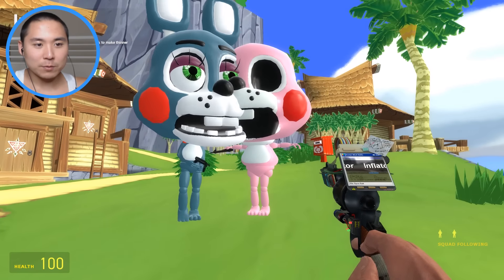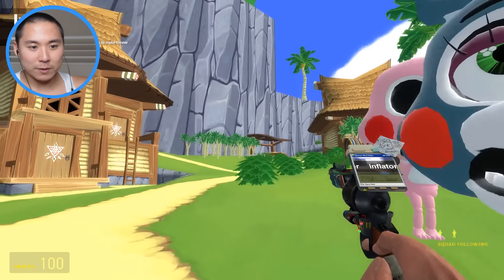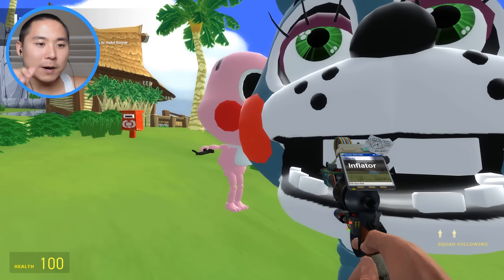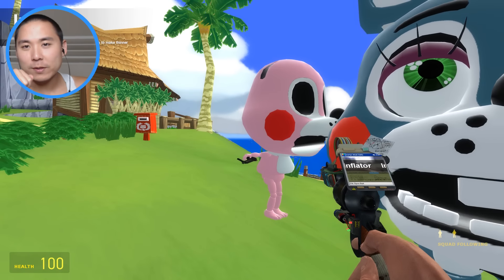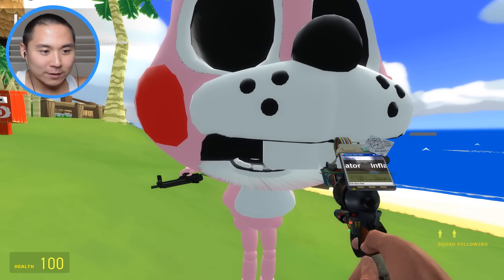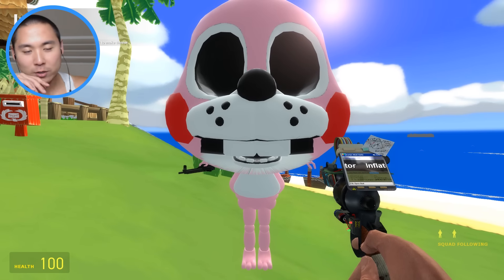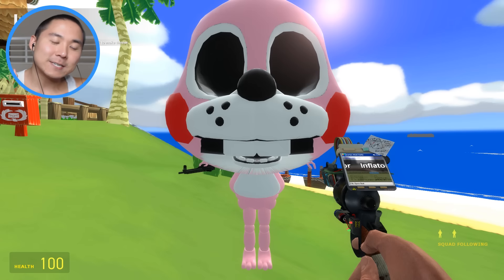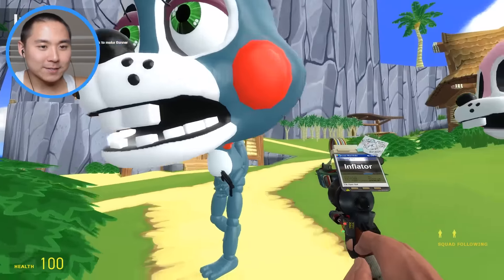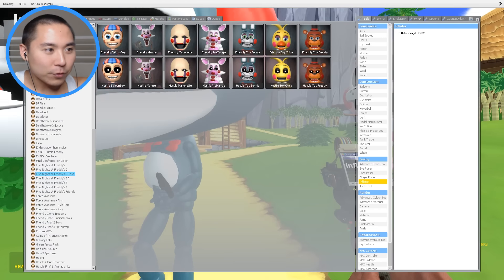We could actually name Toy Bonnie's sister a new animatronic basically, so if you have a new name for Bonnie's sister let me know in the comments below. It looks like we're missing the lower jaw, so we only have like the two front teeth on top. But this is what we're gonna be working with today guys, and without further ado, we're gonna have to go ahead and get out the shrink ray.